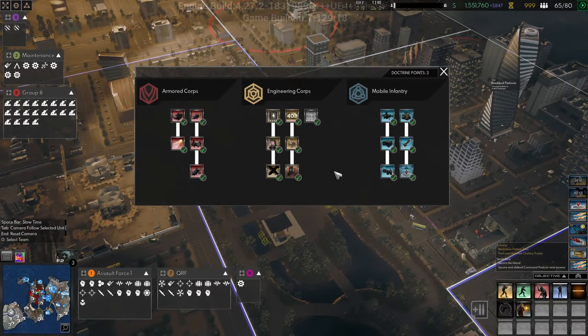Welcome back folks. Today we are going to look at the doctrines in the Cepheus Protocol — what order should you pick them in, what are they, which ones are good, which ones are maybe not so great, and what order would I pick them in. I was asked to make a video like this, so of course I will.